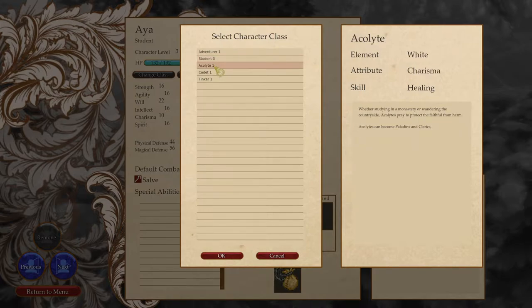So if I change to acolyte — whether studying in a monastery or wandering the countryside, acolytes pray to protect the faithful from harm. Acolytes can become paladins and clerics. Adventurer can become warriors, foresters, and grifters. Cadet can become knights and mages. Tinker can become gunner and alchemist. So she should become an acolyte to become either a paladin or cleric.